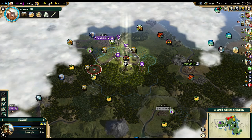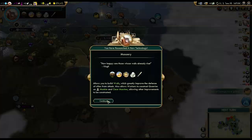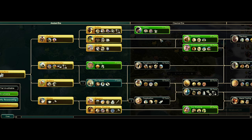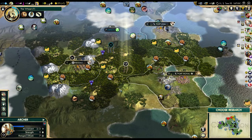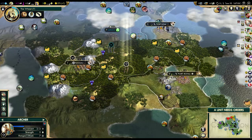Maybe the one after that — I could see that happening, to settle the island. I still want that natural wonder. So there's masonry done. What do we want next? I think we should work on construction, just in case. I don't need optics just yet, and we need the wheel to build roads anyway. So we'll get the wheel at least, then we'll see.